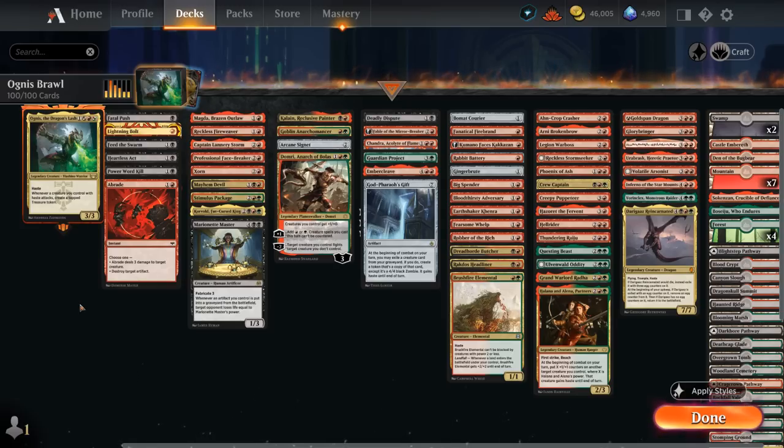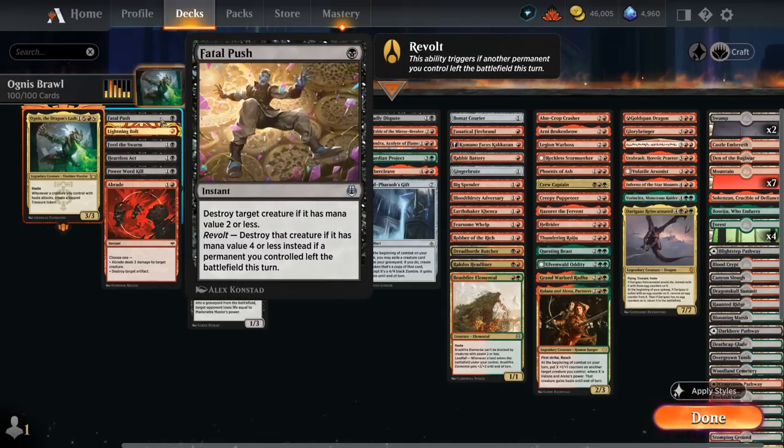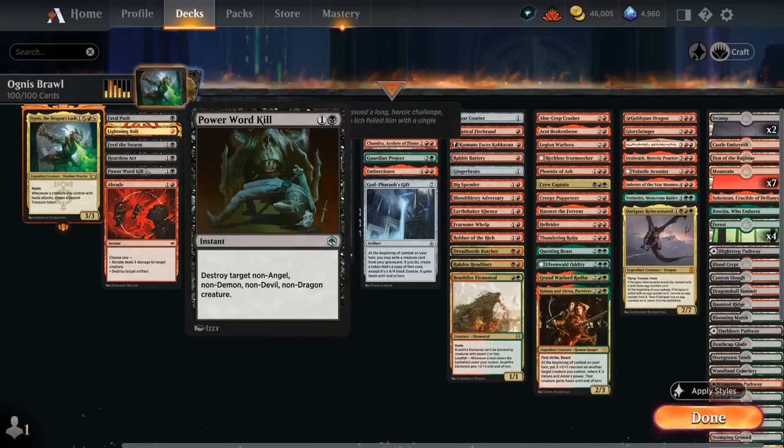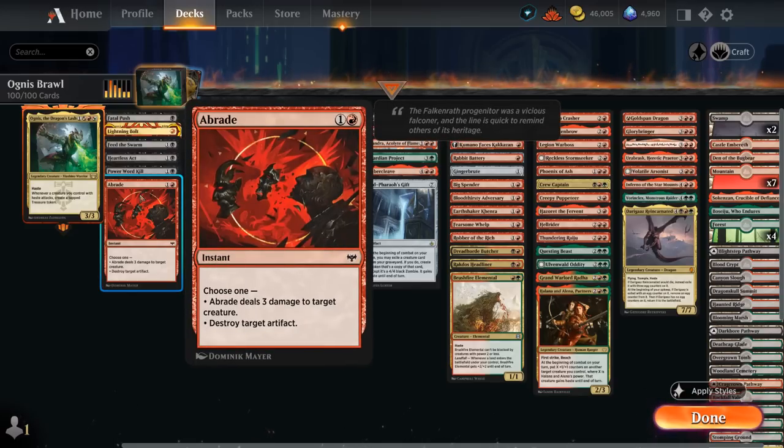Taking a look at the rest of our deck, I've split it into a few categories. Starting out with Spot Removal where we've got the usual suspects: Fatal Push, Lightning Bolt. Feed the Swarm can also answer Enchantments, and Heartless Act, Power Ward Kill, and Abrade also deal with artifacts.